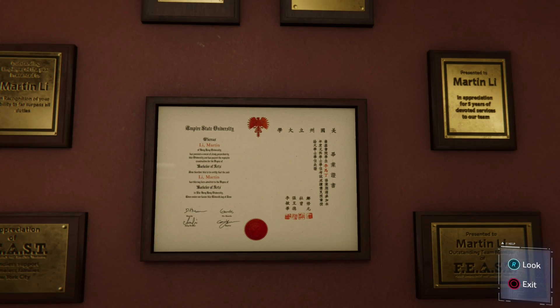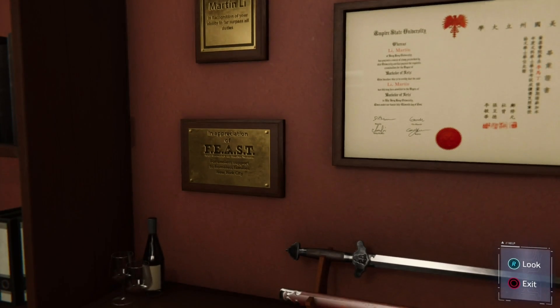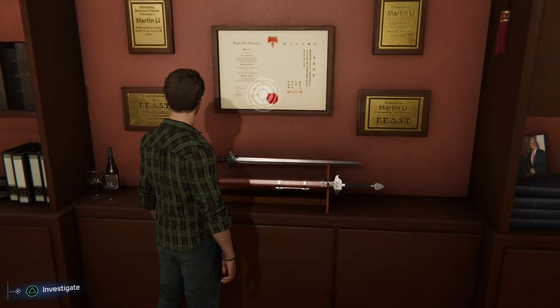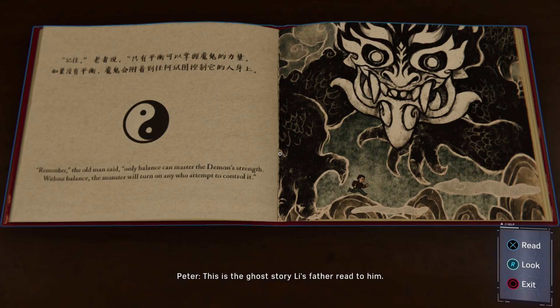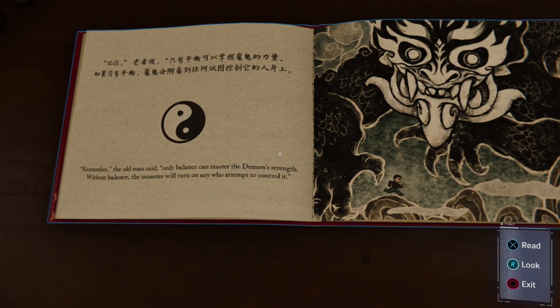Wait — Martin Li's Chinese name is literally Martin Li. I think they just literally translated Martin into Chinese and called it a day. Swords. This is the ghost story Li's father read to him — about a demon that could only be mastered through balance. The old man said: only balance can master the demon's strength. Without balance, the monster will turn on anyone who attempts to control it.